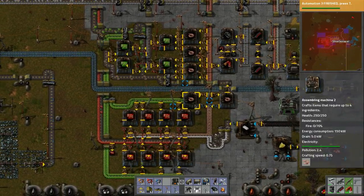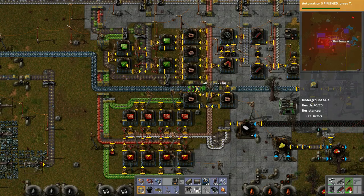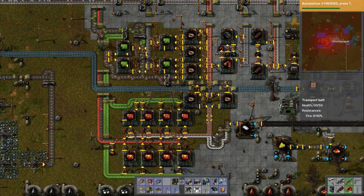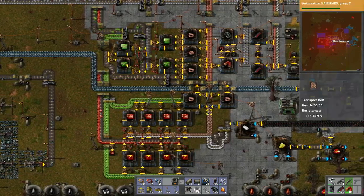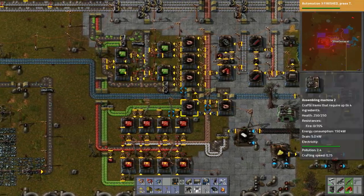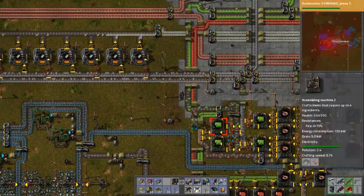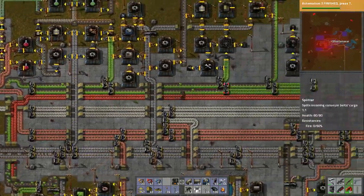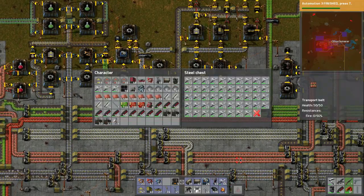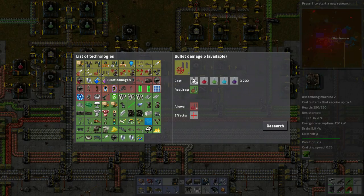This is operating as expected and we can use this guy as well. These are faster so they should give priority over this one, but this should back up eventually and continue to reproduce circuits because we need them — they're just being used everywhere. Do we have any repair kits? Let's grab a bunch of these.